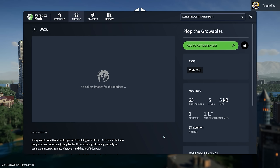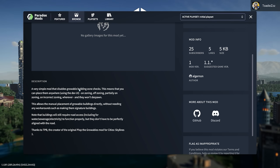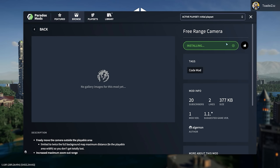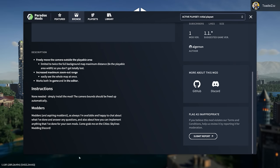Plop the Growables — I'm pretty sure I said those exact words earlier. That is exciting. It disables growable building zone checks — yes please, thank you. Might as well grab a Free Range Camera. Now we're just mod shopping together, scrolling down and seeing what's here.